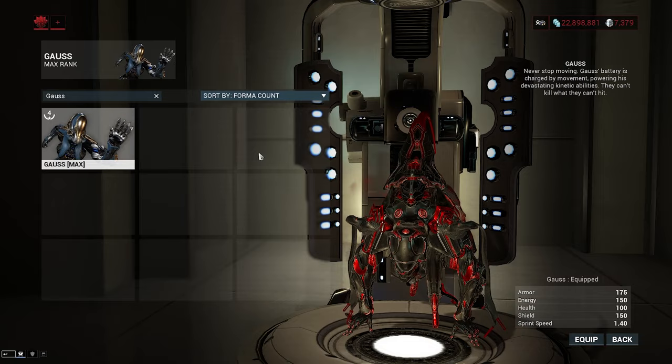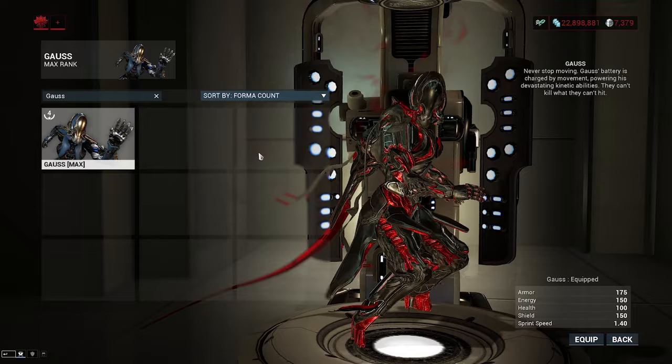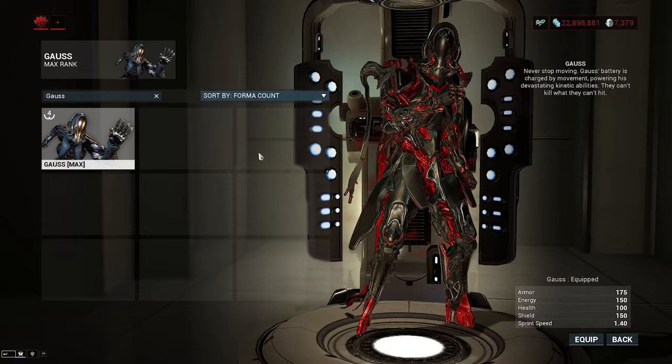Starting with the stats: armor is 175, putting you at 36.8% damage reduction. For energy, we have 150, which puts you at 225 energy at max rank. For health, you're looking at a stock 100, 300 at max. For shield, you're looking at 150, putting you at 450 at max. For sprint speed, you're looking at the highest sprint speed in the game currently, at 1.4.